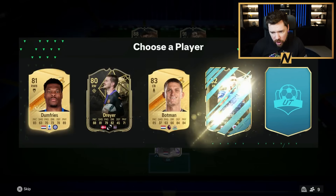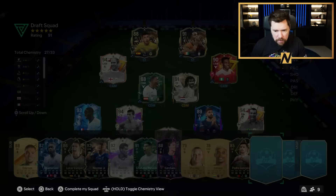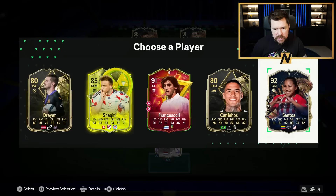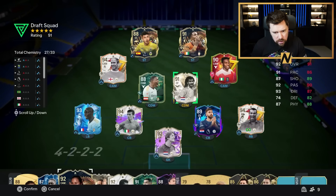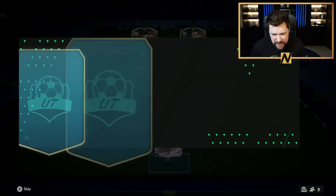Two team of the season players up front — I like them both. Juan Chalvez doesn't get onto the bench. Come on, one more big player please. Yes please — give me Santos! He's going to struggle to get chemistry, but we'll play her there. Three team of the seasons — let's go!